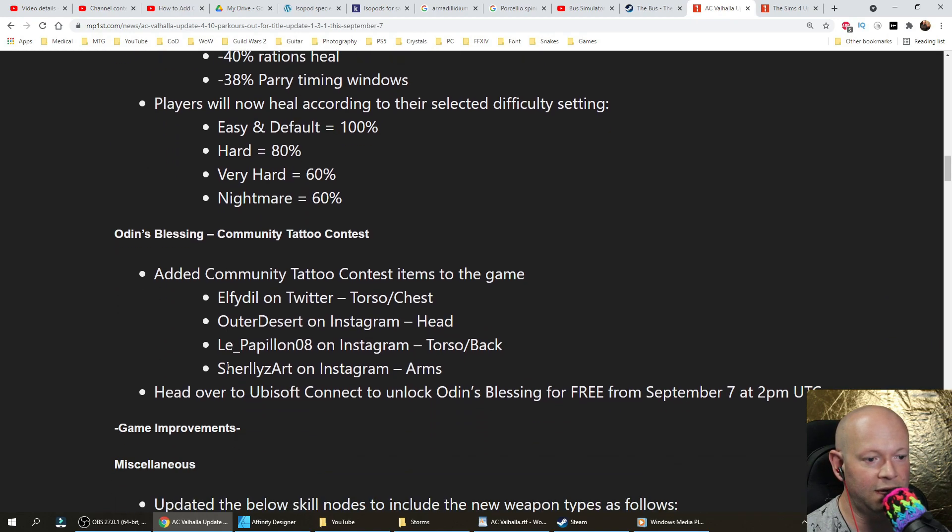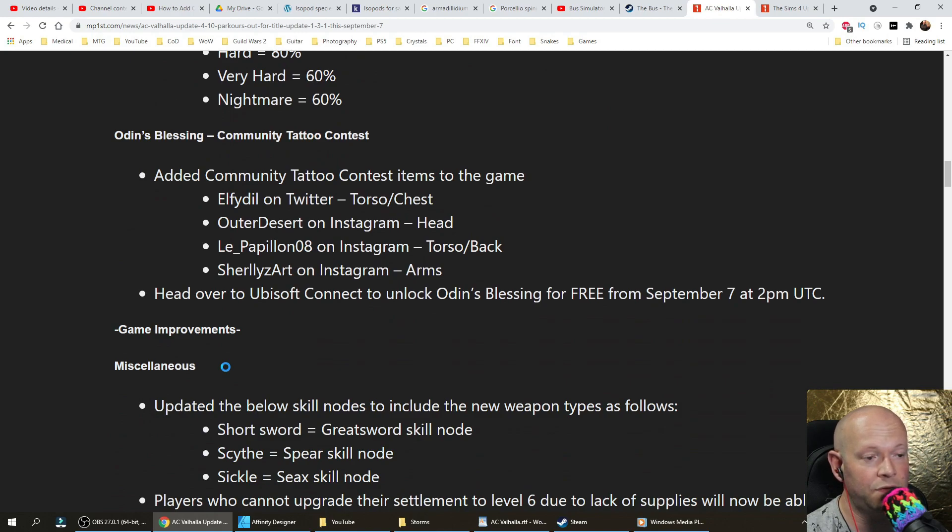Odin's Blessing Community Tattoo Contest — added Community Tattoo Contest items to the game. Elfidil on Twitter contributed torso and chest. Outer Desert on Instagram contributed the head. Le Papillon 08 on Instagram contributed torso and back. Surelizart on Instagram contributed arms. Head over to Ubisoft Connect to unlock Odin's Blessing for free from September 7th at 2pm UTC.